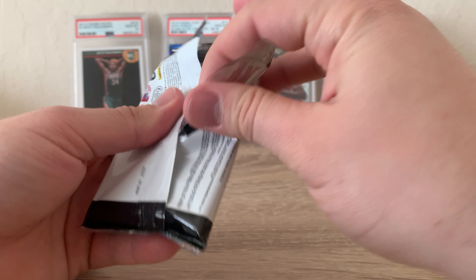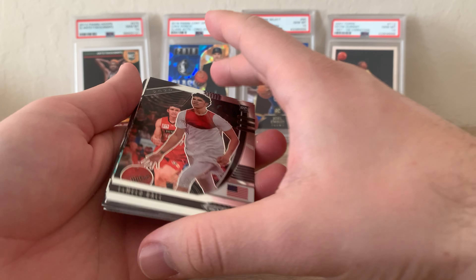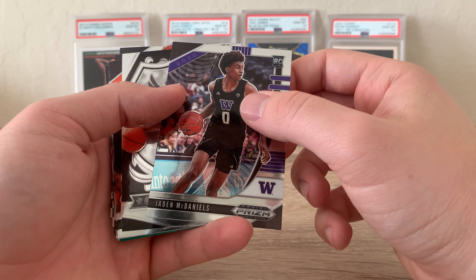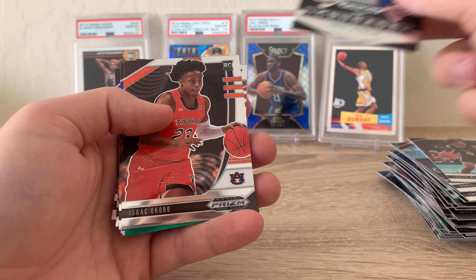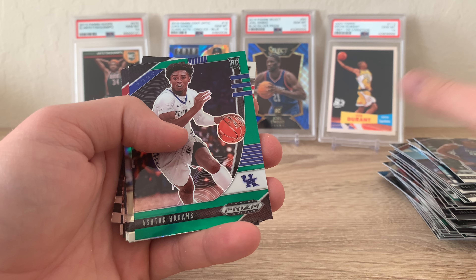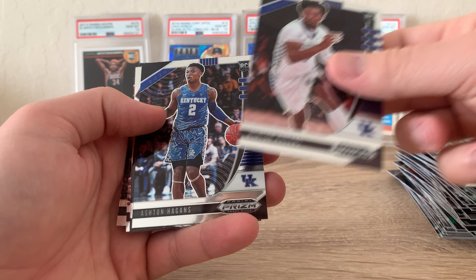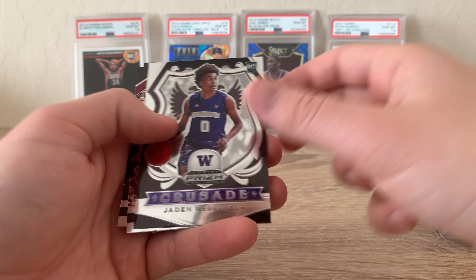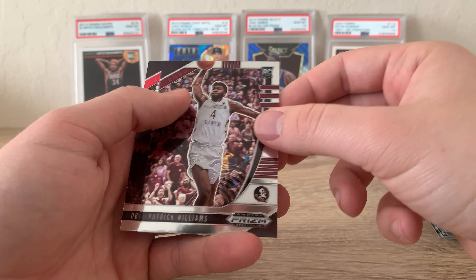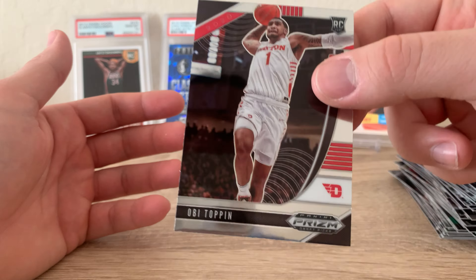Here's the last of the main packs and then we get into those cool red, white, and blue parallels. Be sure to like and subscribe if you enjoy the content — there's a nice LaMelo Ball. Jayden McDaniels, Crusade Avdija, base Okoro, base Precious, a nice green Ashton Hagans, Kira Lewis, and another Ashton Hagans — this is the Hagans pack I guess. Jayden McDaniels Crusade, a nice dunk action shot of Patrick Williams, and another OB Toppin — nice looking card also.